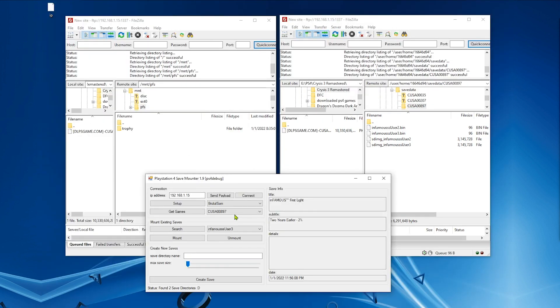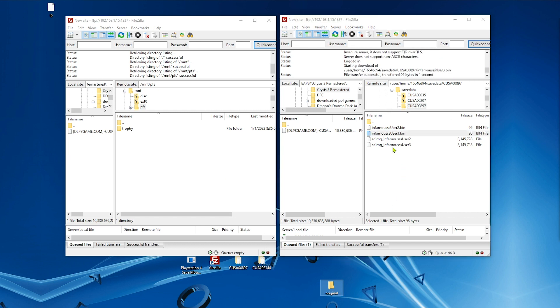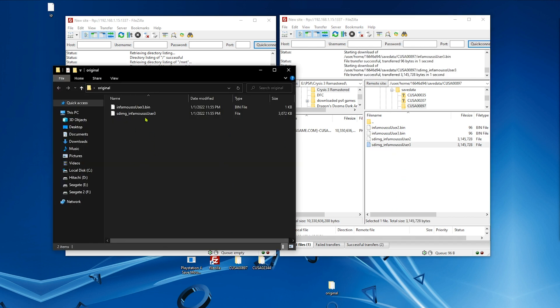Now let's quickly recap what we did, and after that I'm going to try with a different game so you can get a better understanding of how this works. First, we mount and then unmount. Then we back up our original encrypted saves.